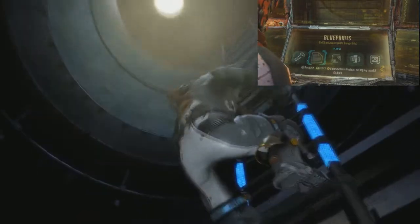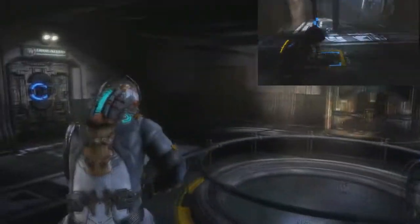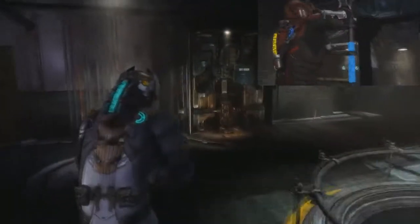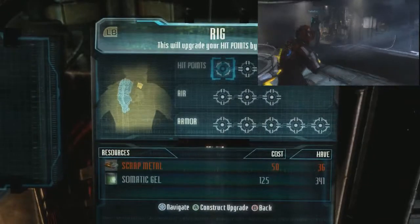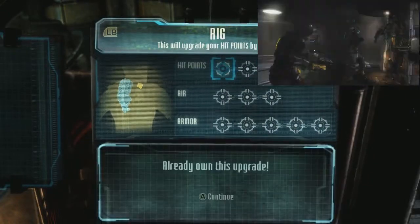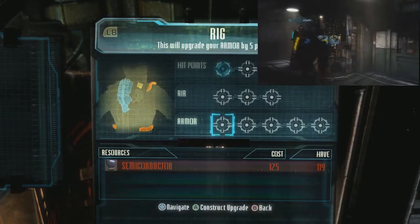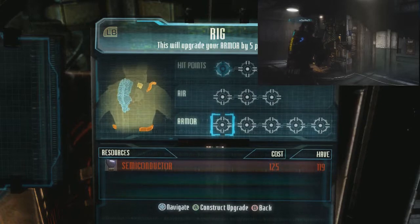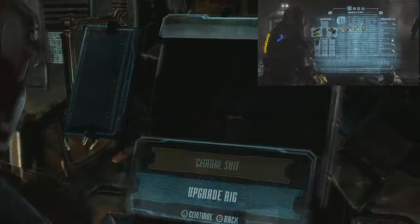Up the ladder we go. Surprised nothing's tried to kill me yet. Is that a rig upgrader? Suit kiosk. Not enough of anything - I'm just short on semi-conductors to get armour, and I can't get health because I don't have fricking tungsten.